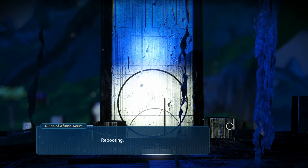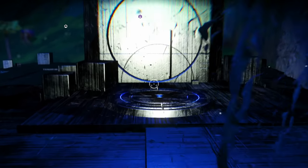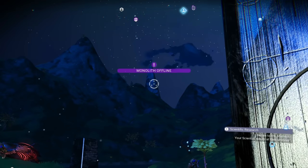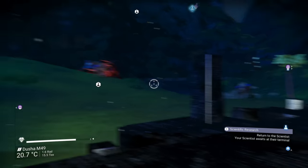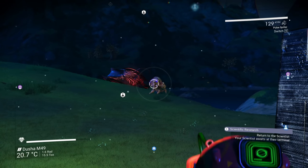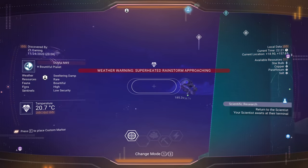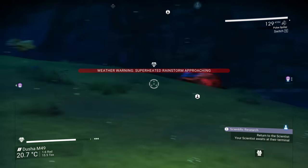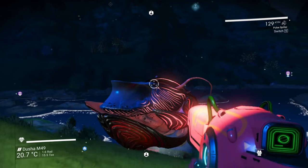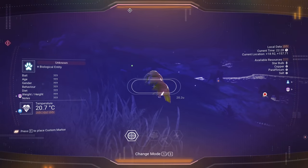Rebooting — one, two, three — blah blah blah, cool. We get the core back. Monolith offline. Returning to the scientist. These things love brain matter, it's super weird. And there's one of the storms I was telling you about — this planet would be perfect if it wasn't for the occasional storm.